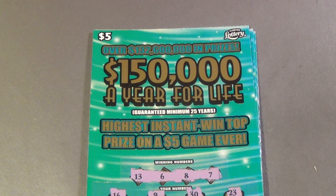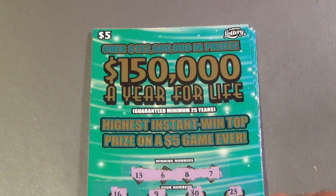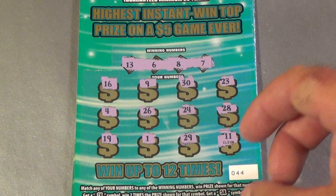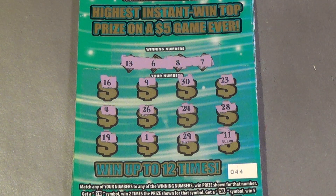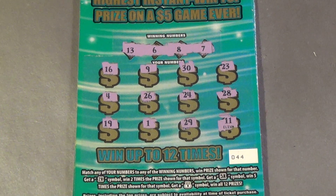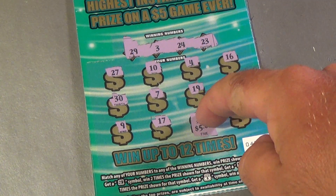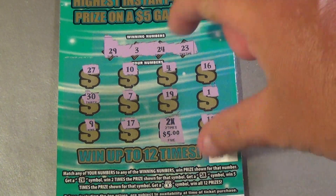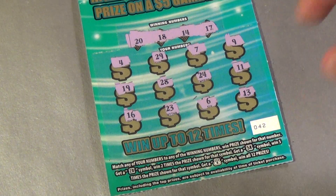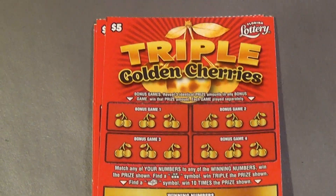This is Scratchers on Saturday with Saturday Big Game and I've got $80 worth of tickets here. Starting off with three $5 '$150,000 a Year for Life' tickets. I've already scratched these three because the camera accidentally slid down and you couldn't see them. The first one was a loser, the second one had a 2x and got $5 underneath for a $10 win, and the third was a loser. So we had $10 on those.